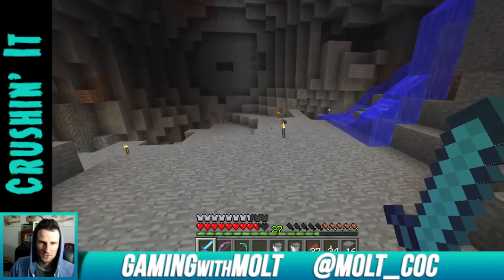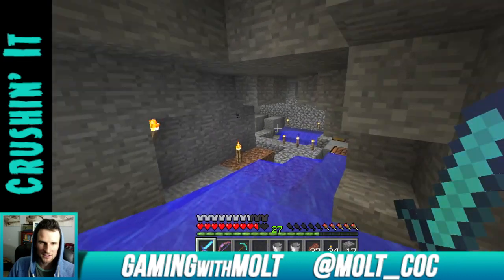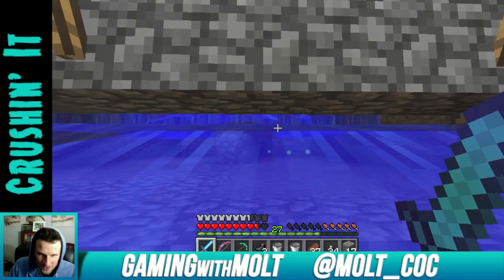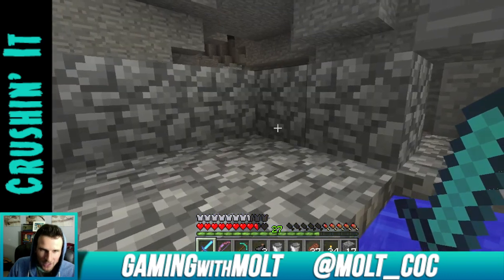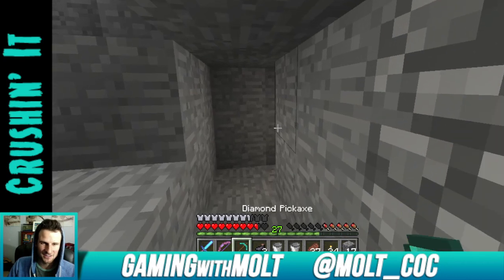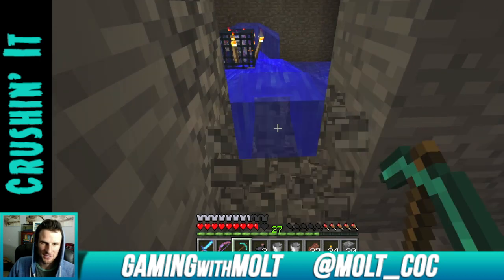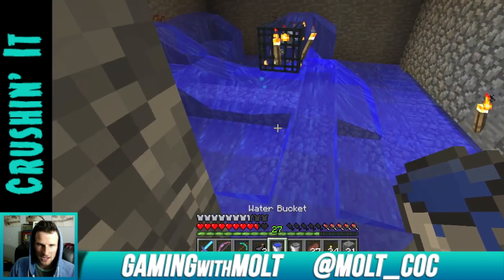I found this little cave and came down in here and lit up some of it. I didn't really know what was going to come of it, but what we have in here — what I've tried to make here — is a little XP farm, because I found a skeleton spawner! That's right guys, I found a skeleton spawner. There are torches in there.